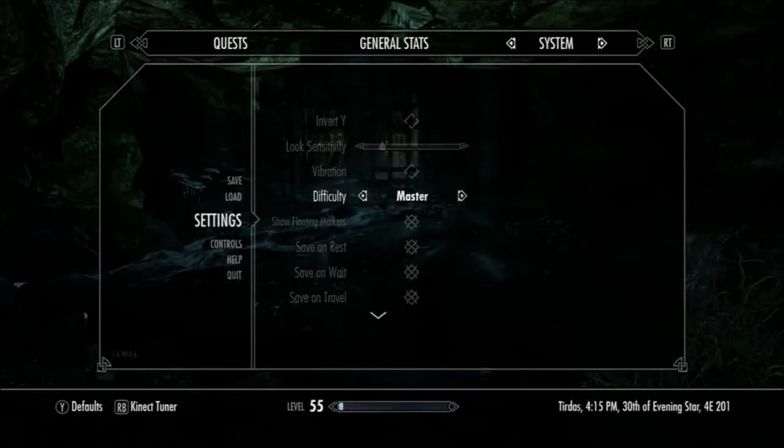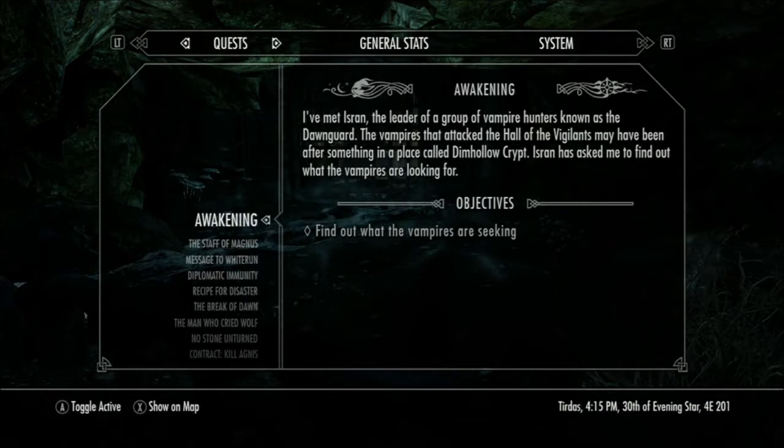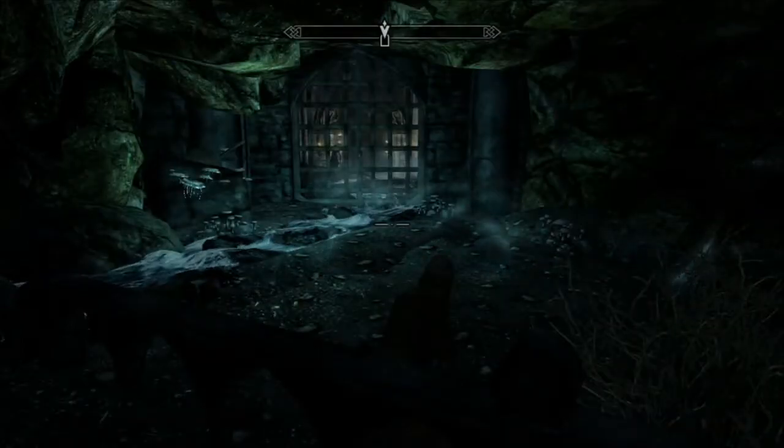This is part three of my Dawnguard Assassin Archer let's play. Still set to master, still on the quest to find out what the vampires are seeking, and I'm picking up exactly where the last episode left off, still in the same dungeon.